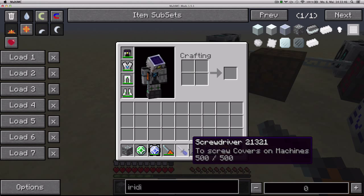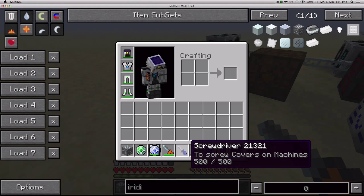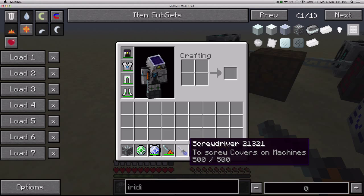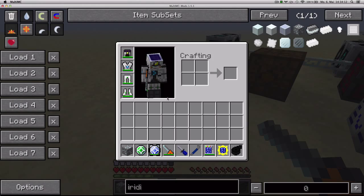The crowbar and screwdriver are used to interact with covers. If you saw the episode on covers you'll remember what they do, but basically they're used to either remove covers from machines or to screw some special covers onto machines. You craft the screwdriver with a refined iron and a stick, and the crowbar with four blue ink type items and three refined iron ingots.